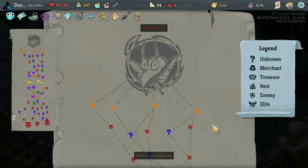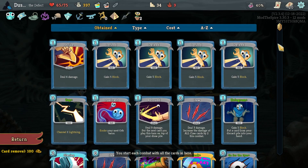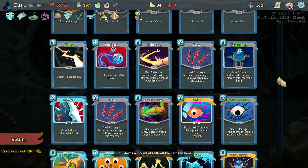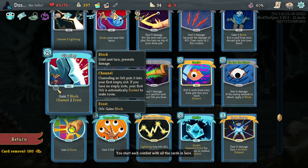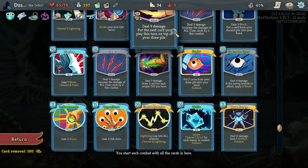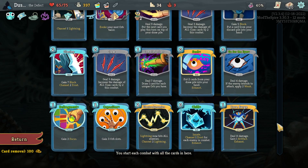Hello everybody and welcome to Slay the Spire, playing as the Defect on Ascension 9. This is Act 3 versus the Awakened One. It's been a very good run. Got Rebound, Claw, and Hologram as our first three adds, so we were Claw deck right away. Glacier for defense, second Claw, some draw, Seek to pick up whatever engine piece we didn't have.